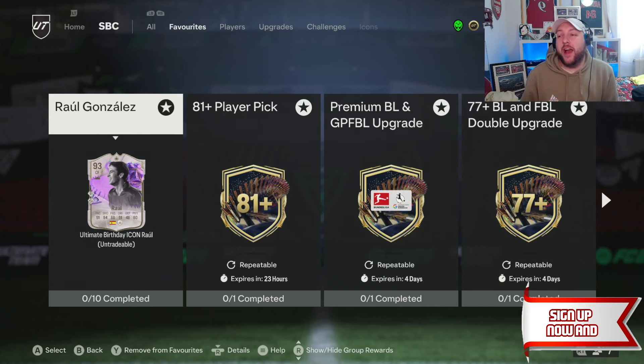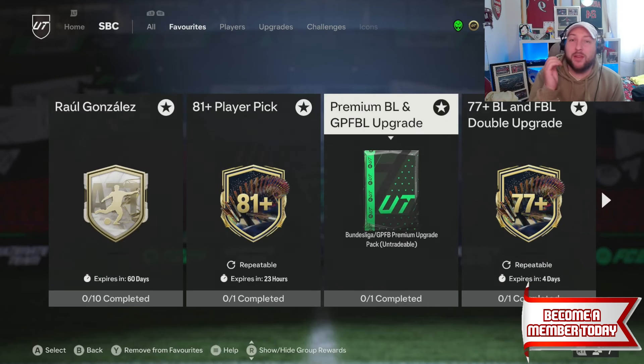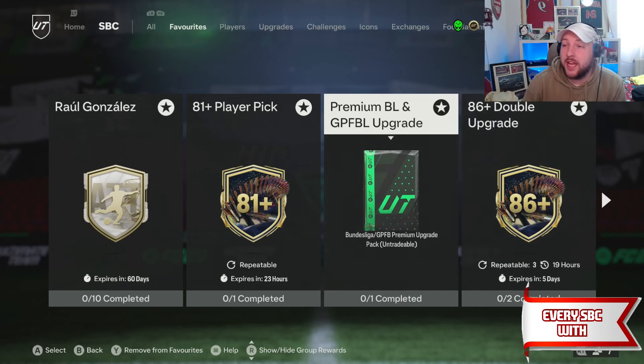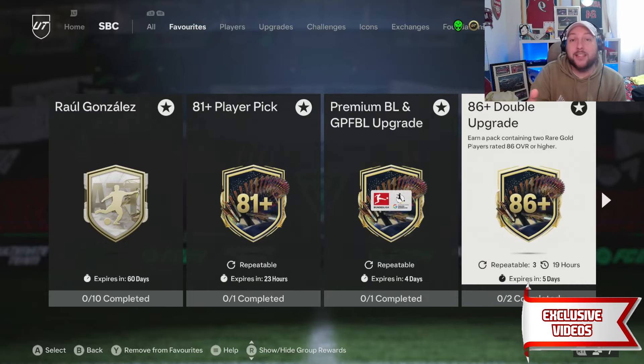We're at Birthday Rolls and going to show you how to grind. First, we're going to get rid of some SBCs. The first one to get rid of is the 77 plus - we don't need that anymore. We have the premium, we have the player pick, we have the 86 double.